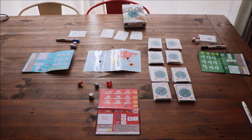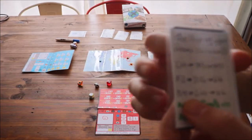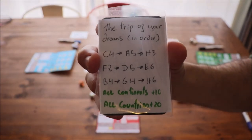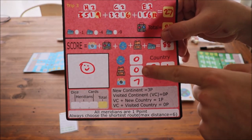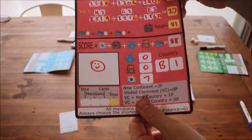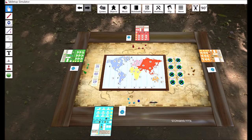Other elements include the public objectives — the first player to meet the requirements gets the extra points — and then the secret objectives. These are just for you, and if you get them, you get more points at the end of the game. At the end of the game, add up all the points from the different categories, and that will be your final score.